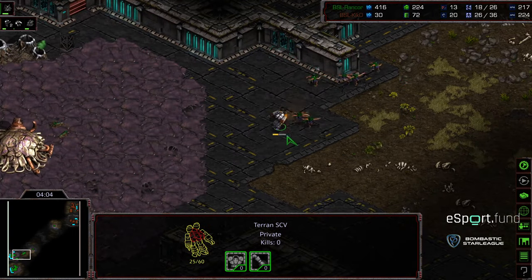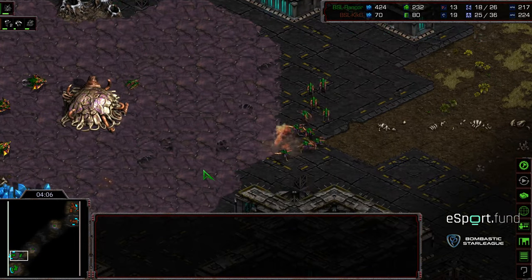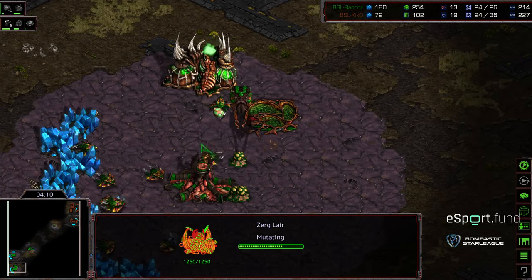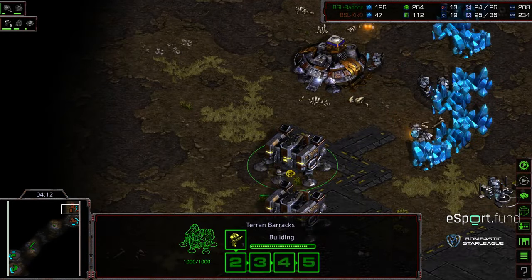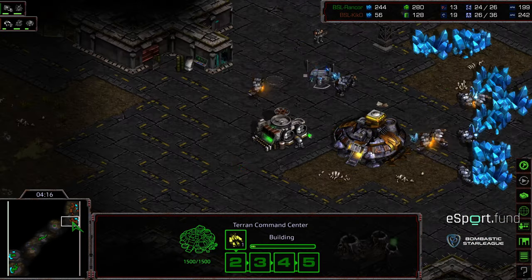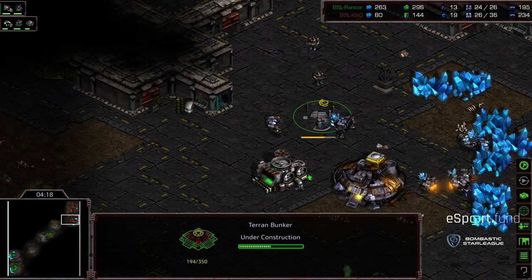That SCV getting pinned to the corner. I think there's a corner spot of that lair, so I believe Kiko knows this is going to be two-hatch Mutalisk. Academy going up before Engineering Bay, and also a bunker preventatively.